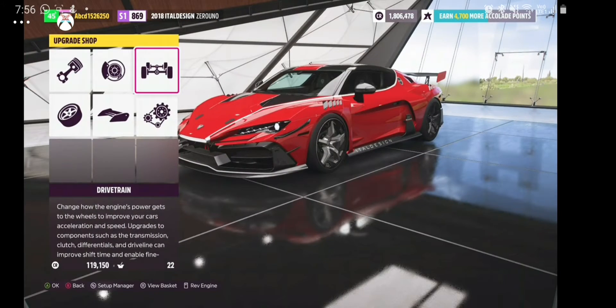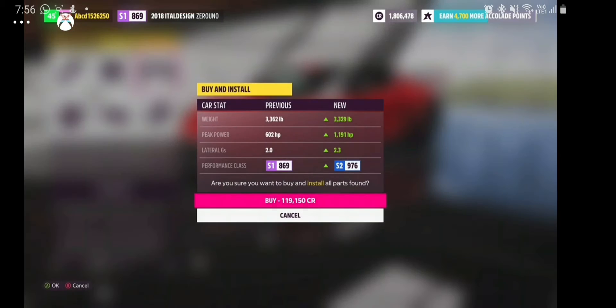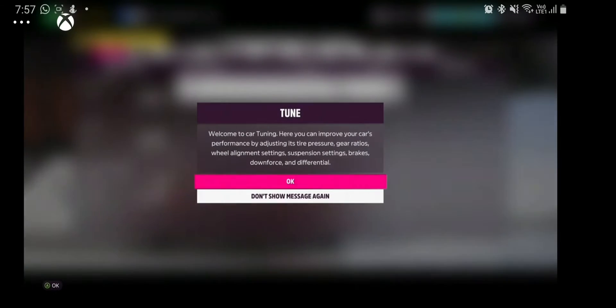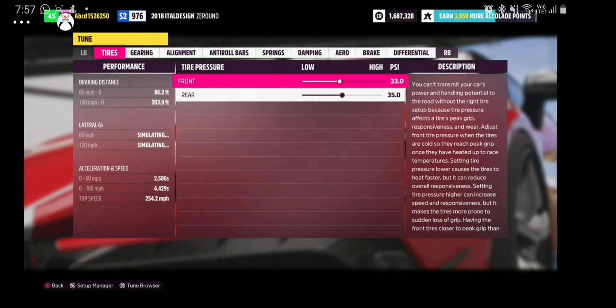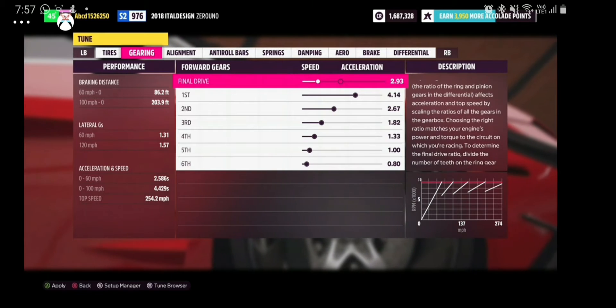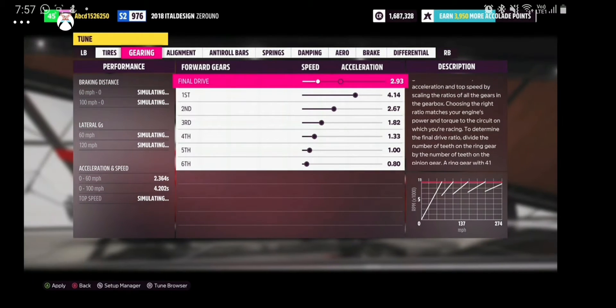I tried to see if there were any other upgrades and now I have 1,191 horsepower, 2.3 lateral Gs, and lots of weight, and I'm S2 976. This cost about $119,000 plus the extra budget of the car — really expensive. As you can see, I'm at 1.687 million, so it's not going well for me, but I'll soon be able to buy the AMG Project 1, AMG1 for short.